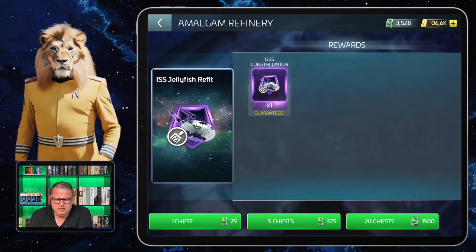I need to open 20 chests six times to get enough, and I need 9,000 of those shard trackers total. I currently have three and a half thousand, so it will take a little time. I also hold off because something else might come up that I need first. Once I have the full amount, I'll use those shards to unlock the ISS Jellyfish refit.